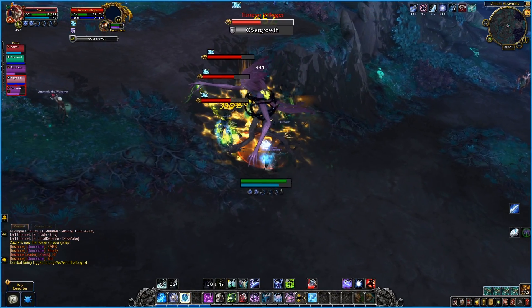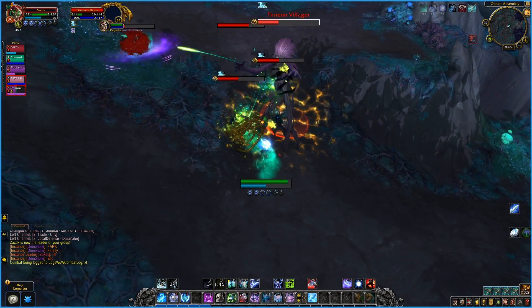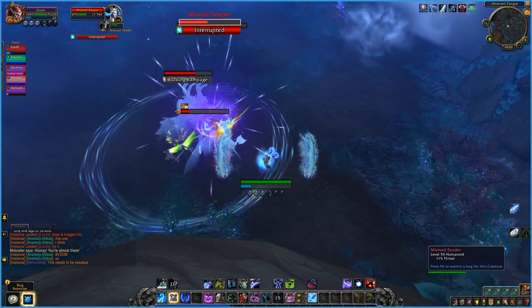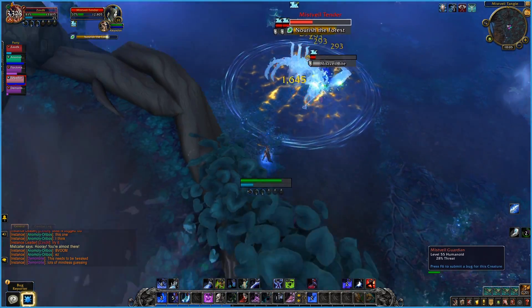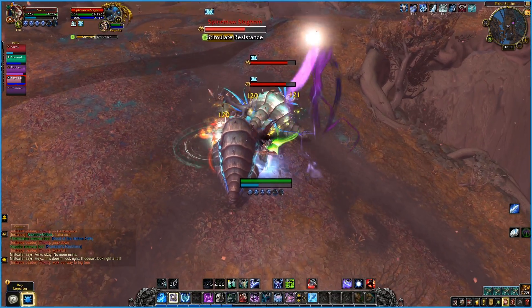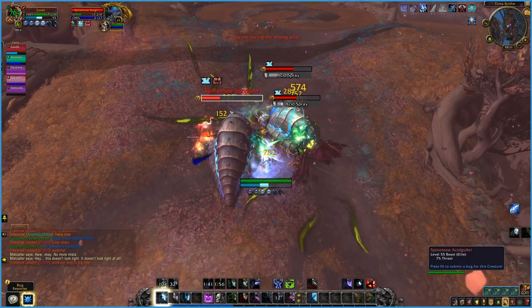We also like to mention a few notable mobs. Turna Villagers cast a channel that stuns a random DPS and does a ton of damage over 5 seconds, unless that player is broken out. There are two casts on the Mist Mage that should be interrupted: Nurse the Forest is a heal, and Bramblethorn Coat is a shield. Spine Maw Slugs cast an interruptible shield, and their acid spray frontal can be dodged or stunned.